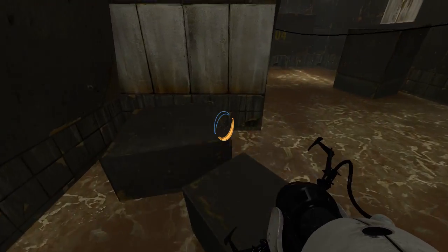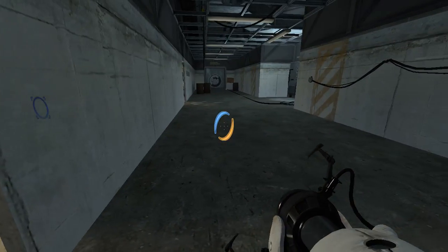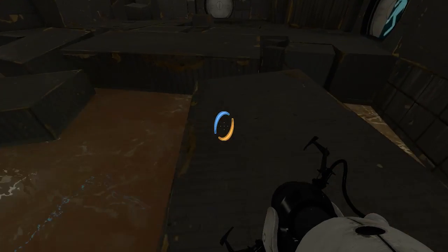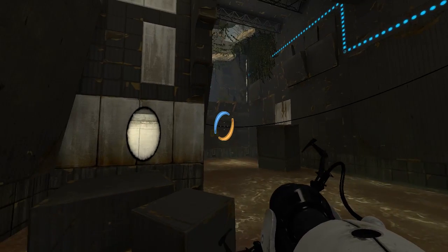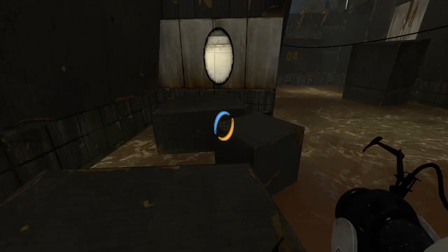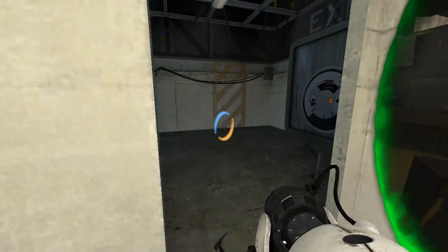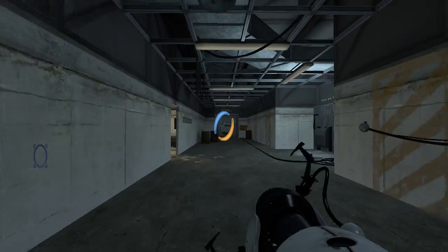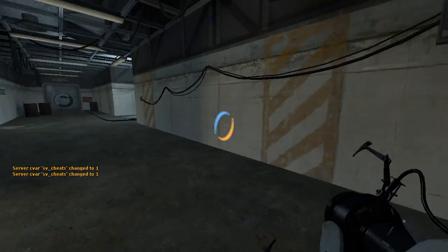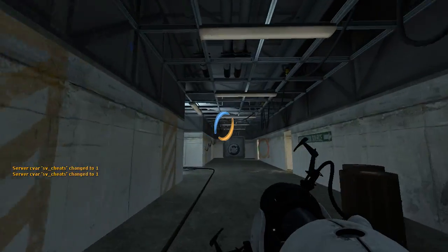I have to jump across the goo to access a ground level portal surface. I think that's where I have to go? Wait, did I try this door? Okay. And this one doesn't open either.